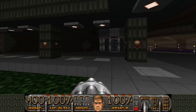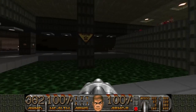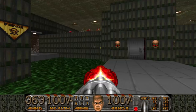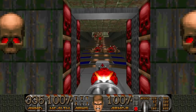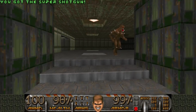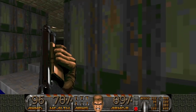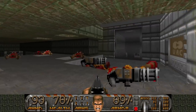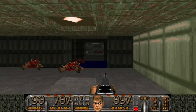With the red key we can now open the door. This is where we started the level, remember? We can now go through here and finally get a super shotgun — don't have to shotgun cacodemons to death anymore. Now where do we go? This door — not yet. Let's go through this one.